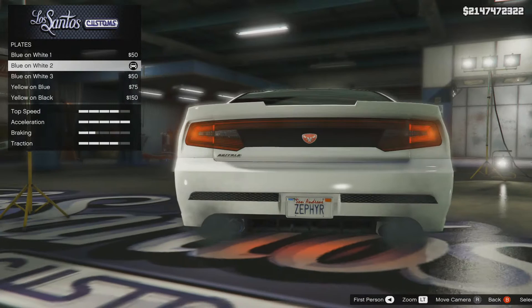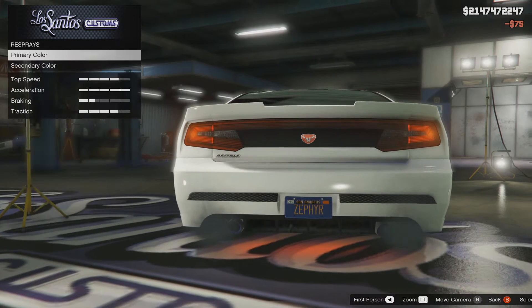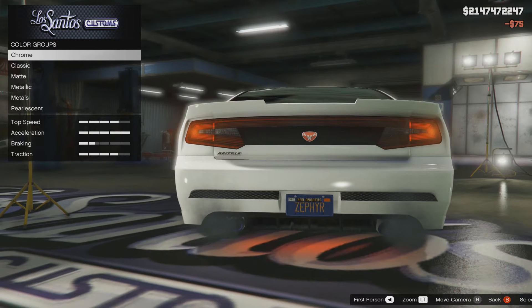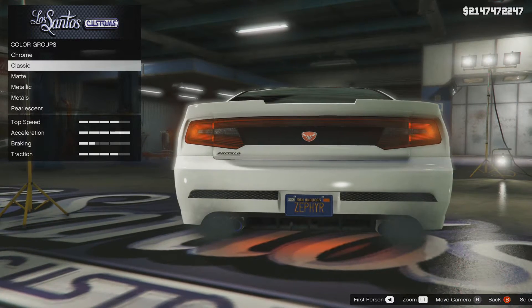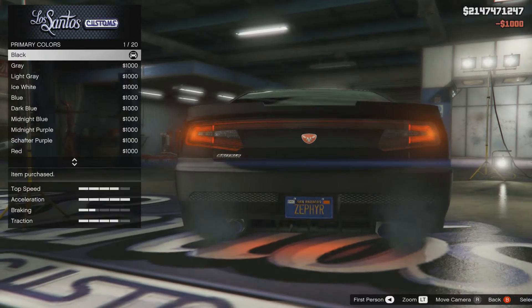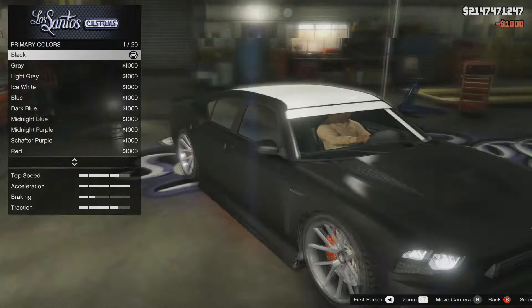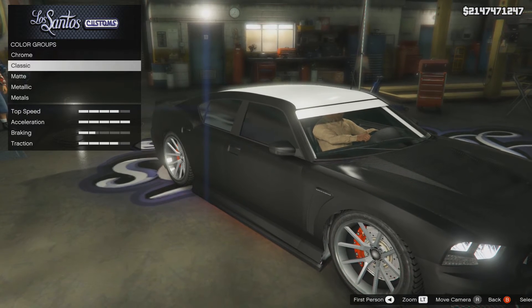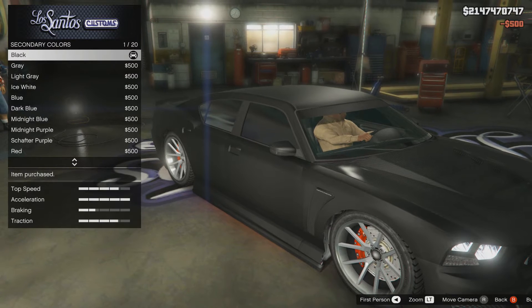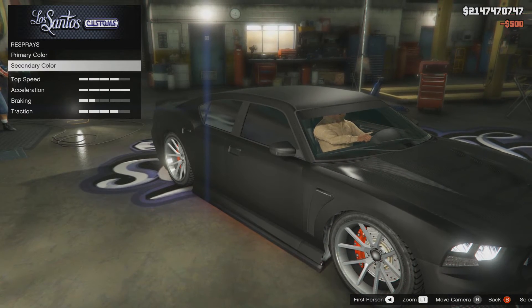Anything else? Oh, look at that — lovely. Respray — let's have it. Chrome? No. Matte black — there we go. Let's have a look at this. Oh, it's looking lovely. I've got to do the roof though. Secondary colour — matte black. Oh, nice. I like this car, this car's looking good.